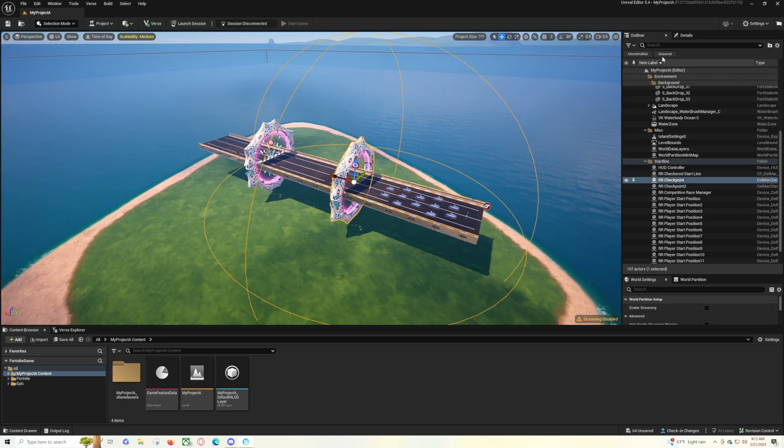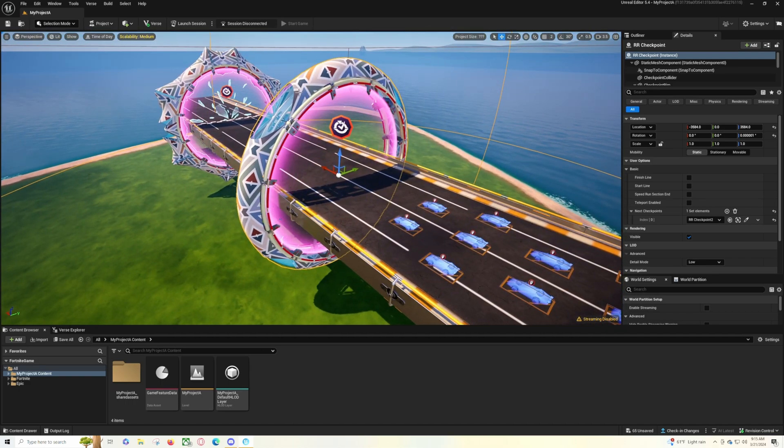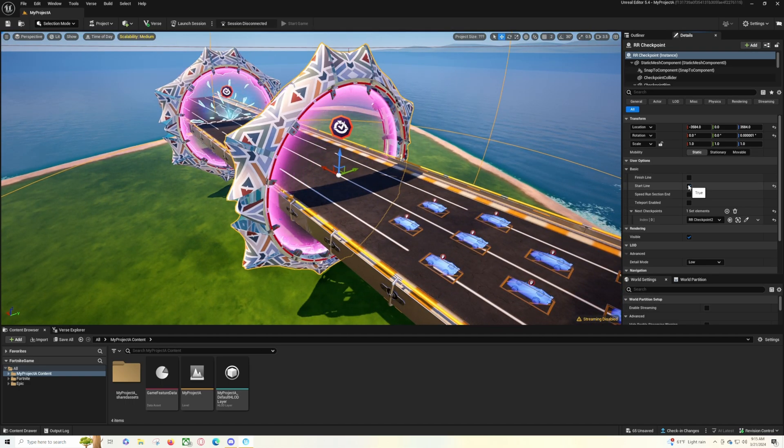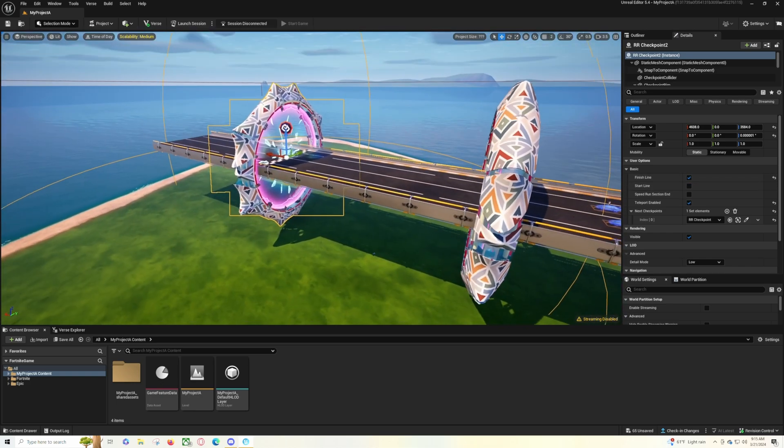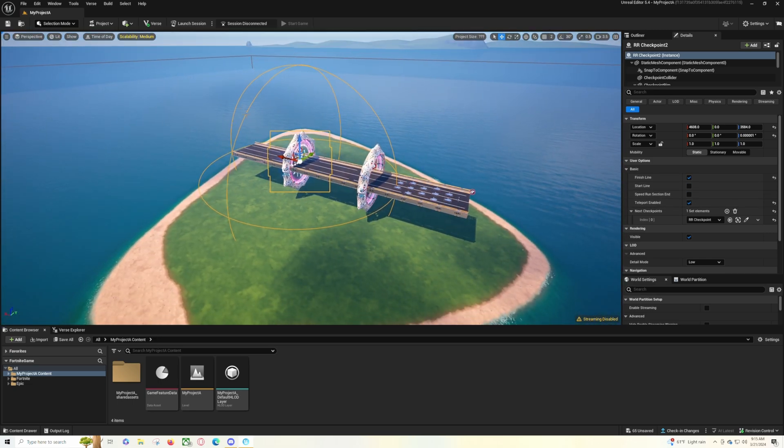You'll have the starting gate checkpoint right here. If you notice, this one has the starting line checked, which gives it that spiky look. If you uncheck it, it looks like a regular checkpoint. If you check it as a finish line, it gets that spiky look again. This one right here is checked off as the finish line, and teleport is enabled because this can still be a lapped race with a teleport.